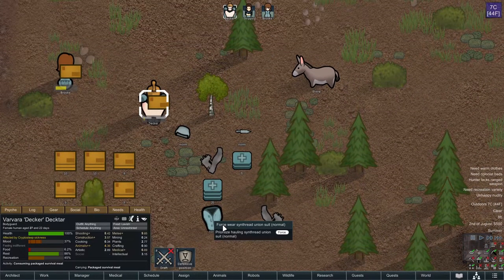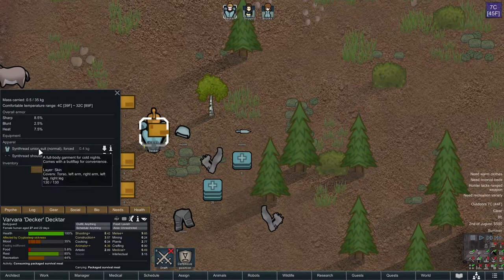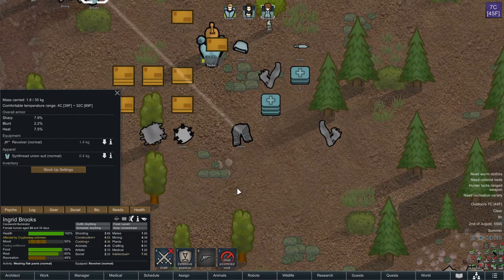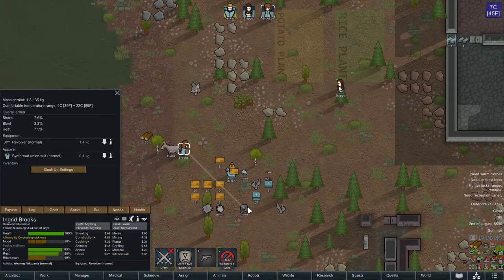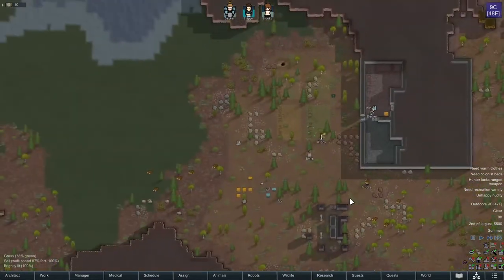So we've got flak pants here — can we put this on you? Wear those flak pants. You actually have a suit as well — a full body garment for cold nights, comes with a butt flap for convenience. Let's just get this inside so it doesn't deteriorate. Can I get you to force wear the vest as well? Okay, so you didn't drop anything, so that's okay.